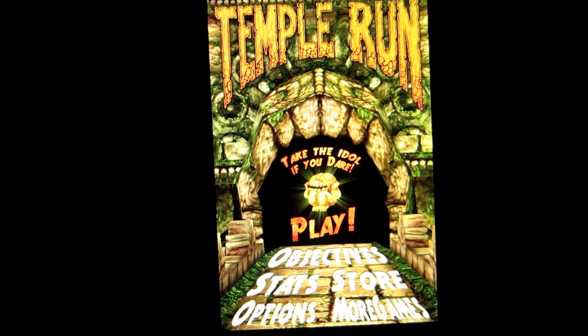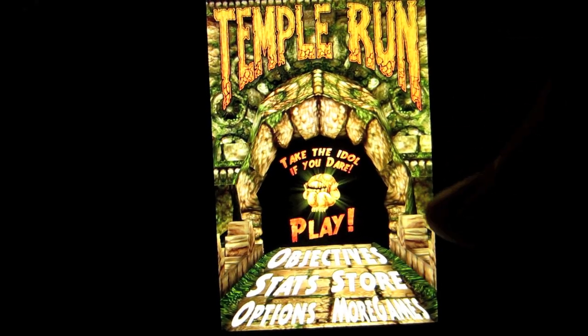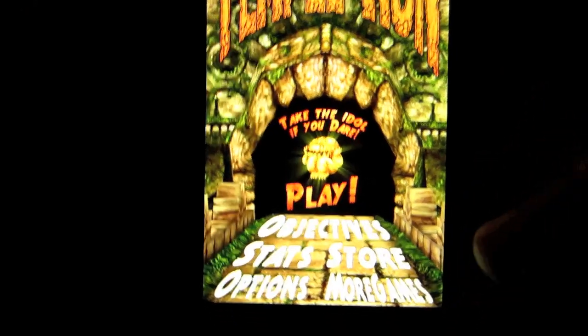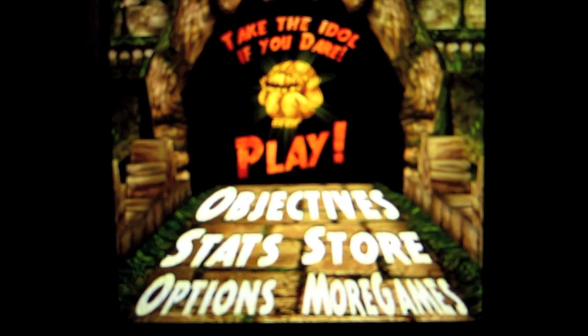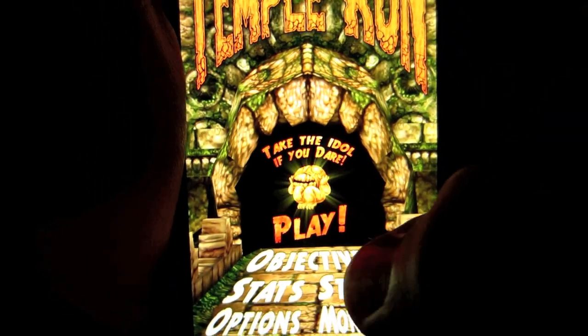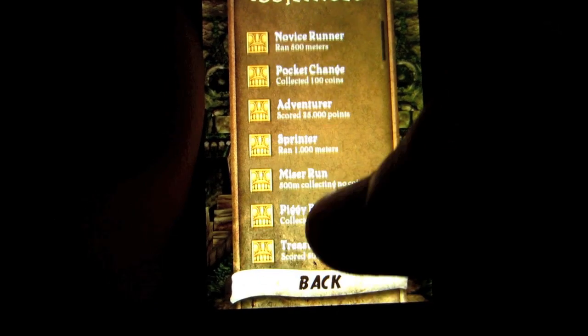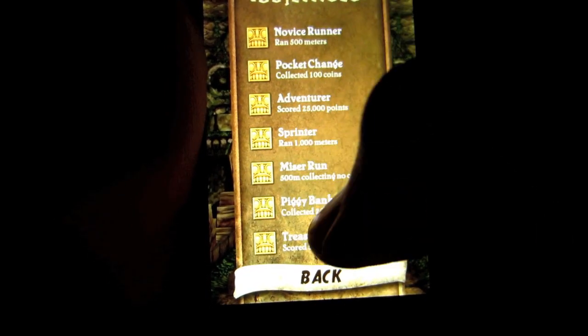You have this certain layout with Store, Objectives, Stats, Options, and More Games. Let's see the Objectives — here are the objectives you can complete. The ones marked in gold are the ones that I completed, and these are the ones that I didn't complete.